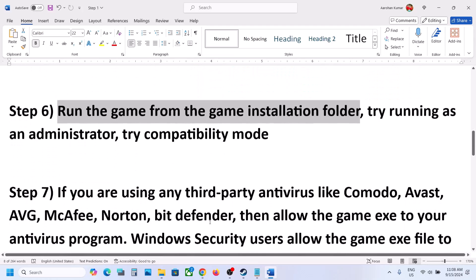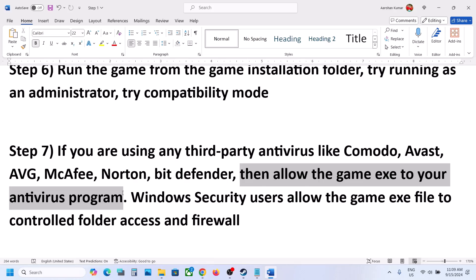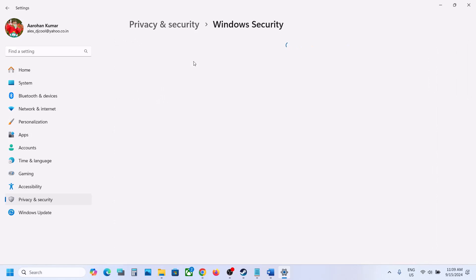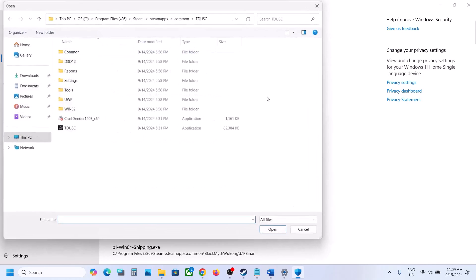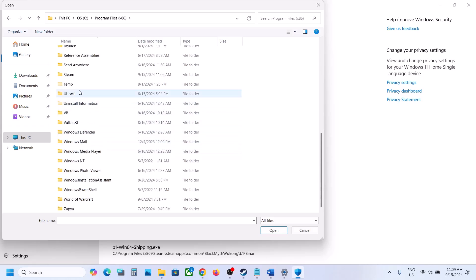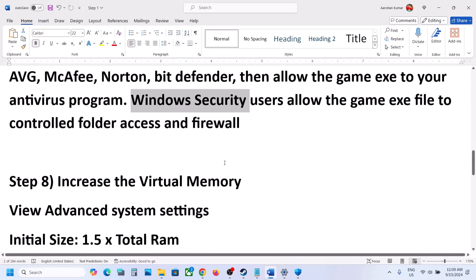If you are using a third-party antivirus like Avast, Norton, Bitdefender, or McAfee, allow the game exe file to your antivirus program — add the game exe file or the complete game folder to the exception list. If you are using Windows Security, open Windows Settings, go to Privacy and Security, click Windows Security, then Virus and Threat Protection. Scroll down, click Manage Ransomware Protection, click 'Allow an app through Controlled Folder Access', click Yes, then 'Add an allowed app', click Browse All Apps, navigate to the game installation folder on the C drive, open Steam, Steamapps, Common, the game folder, select the game exe file, and click Open. Then launch the game.